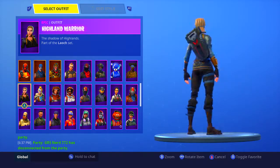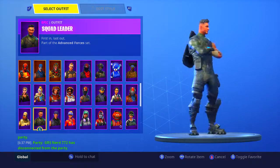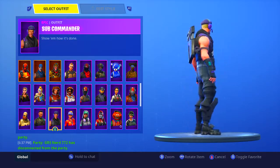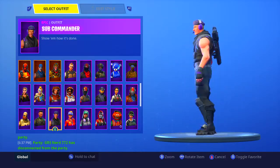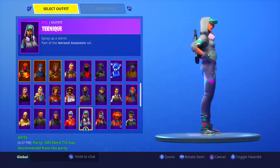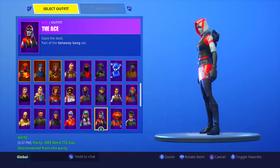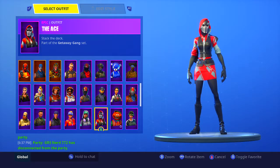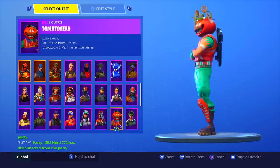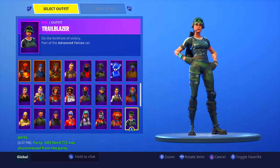Highland Warrior, bought it for the fidget spinner backbling — it looks pretty cool. The Sledgehammer, Season 5 Battle Pass I believe. Squad Leader, Season 4 Battle Pass. The Sub Commander, a Twitch Prime skin. Sun Strider, Season 5 Battle Pass. Technique, Season 4 Battle Pass. The Ace, another starter pack skin. The Tomato Head — I like the skin but mainly for the tomato hat.